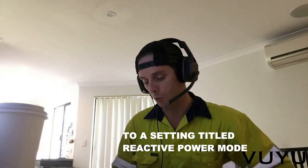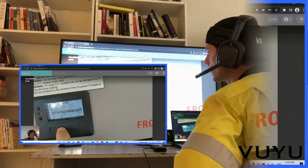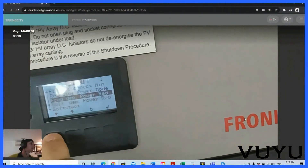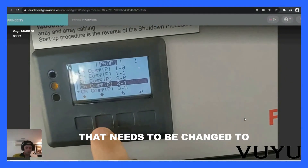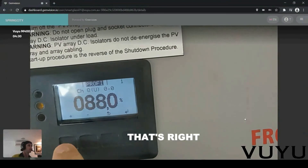Let's do a setting title: Reactive Power Mode. That needs to be changed to 089.1. That's right.